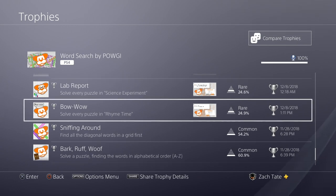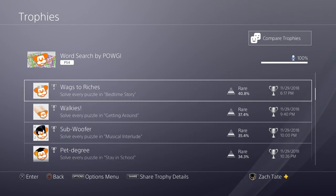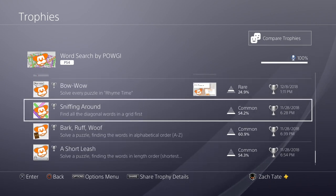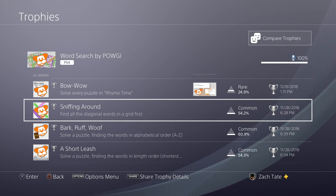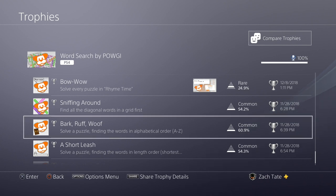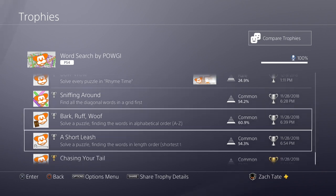Most of the trophies in this game are just for solving all the puzzles in a set. There are 27 sets of 12 puzzles each, and that's how you're going to get a majority of your trophies. A cool thing about this game is just how many silver trophies there are — it feels like Sound Shapes all over again. Finding all the diagonal words in a grid is not too difficult; there are a few puzzles that only have a few diagonal words. Same with finding them in alphabetical order from top to bottom. As long as you're following a picture guide or a video guide for these particular miscellaneous trophies, you shouldn't have any problem.